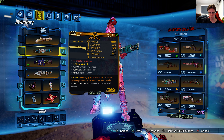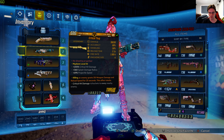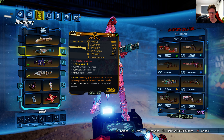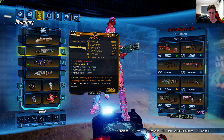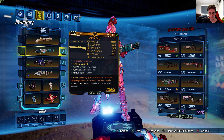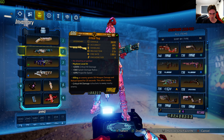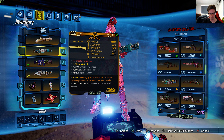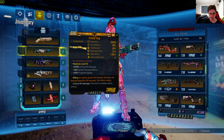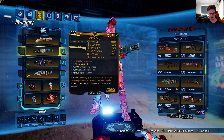It's level 65 with 36,638 damage, 88% accuracy, 58% handling, 2.1 seconds reload time, 1 second fire rate. Magazine size is 4 and the red text says 'no shooting at parties.' Mayhem level 10. Critical hit damage 200%, splash damage radius 360+, 69% projectile speed. The anointment: killing an enemy grants 5% weapon damage and reload speed for 25 seconds — this affects stacks.